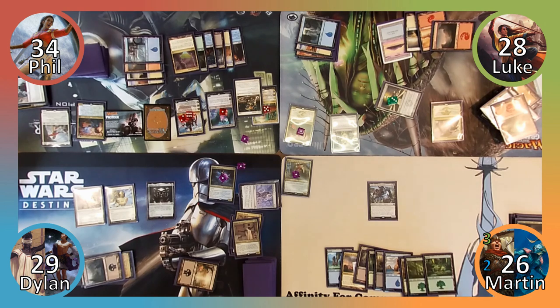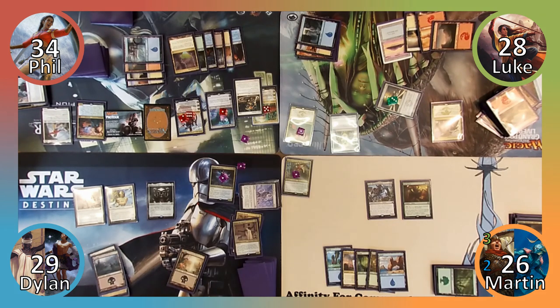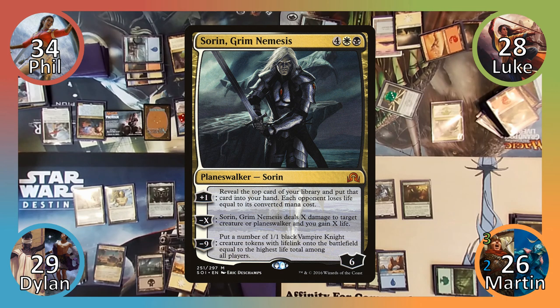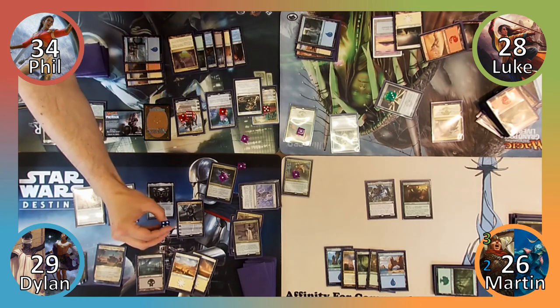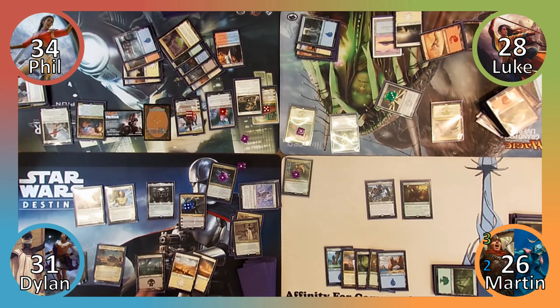I draw for turn and Luke pays one to draw using Mind's Eye. I then play a Forest, cast Ant Queen, and pass to Dylan. Dylan draws a card and Luke pays one to draw as well. Dylan then plays a Swamp and casts Sorin, Grim Nemesis. He uses Sorin's minus X ability, where X is two, dealing two damage to Teferi and gaining two life. Dylan then ends the turn, and Phil responds by activating Sisay's ability. He fails to find a target, causing the rest of the table to rejoice, and then proceeds to his turn.